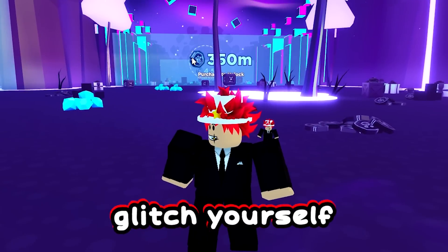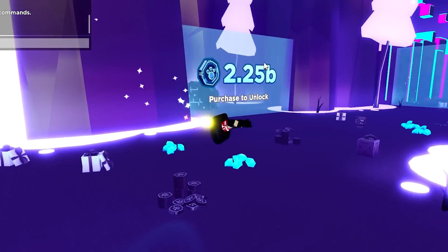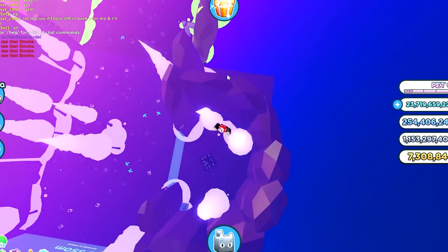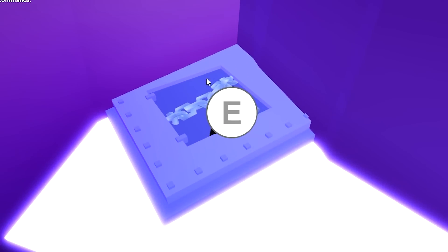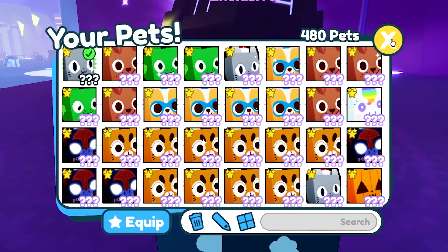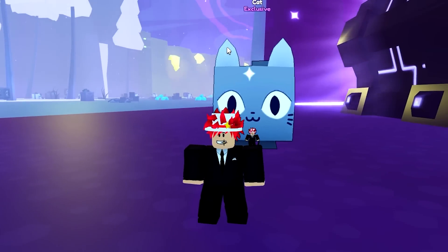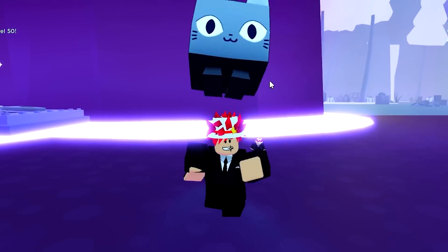Myth number thirteen: you can glitch yourself into a locked area. I'm gonna use admin commands. We are abusing this — there we go, I'm high enough. Now it's time to fall all the way down there. I actually got in! Does that mean I can unlock the hoverboard? No, it's still locked. You can't break any coins or the chest. Myth is sort of true — you can glitch into areas, but nothing works inside. You have to unlock them legitimately.